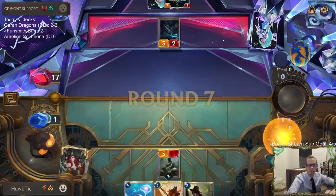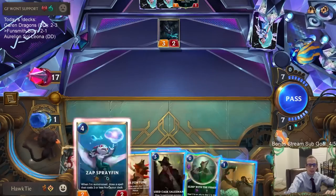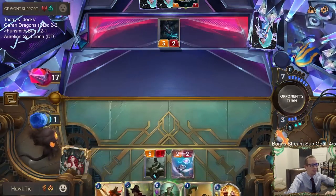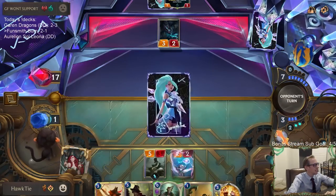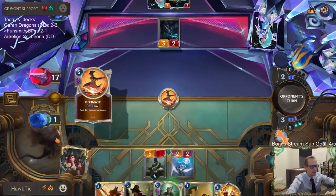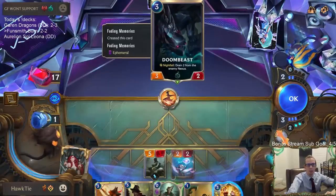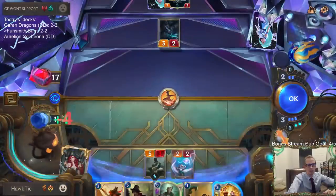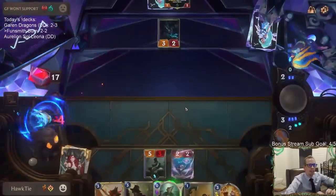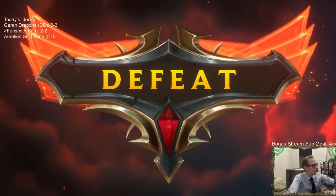The burn deck is going to struggle against five Doom Beasts dealing two and draining two. That's the difference of being at nine versus seventeen. Doombie's pretty good — and another burn deck matchup.